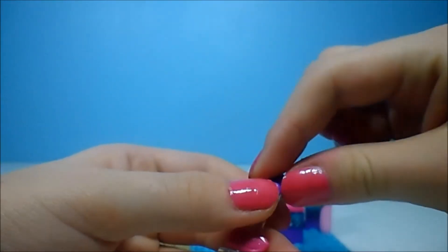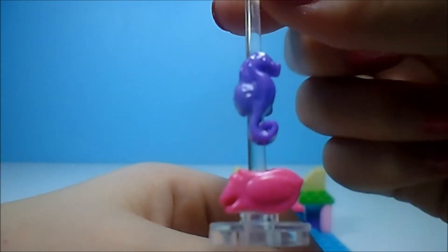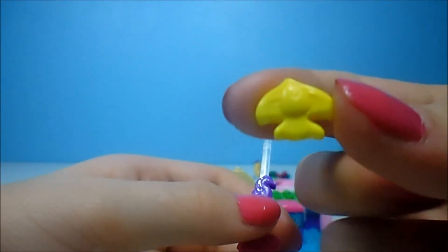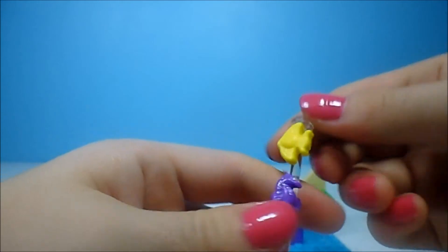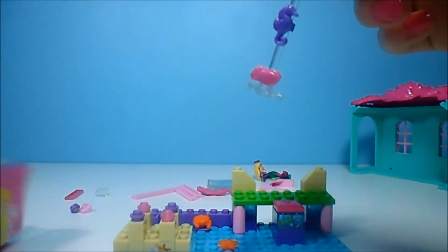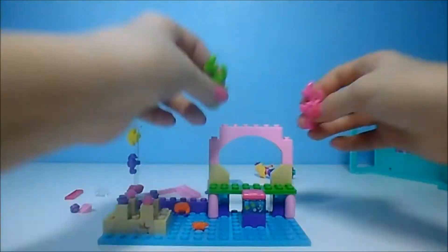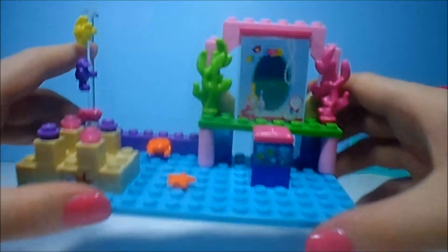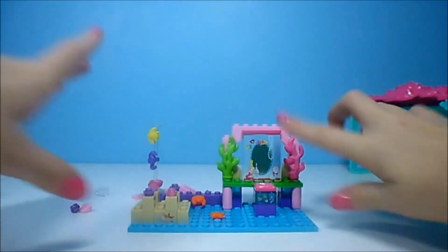And then we get a little seahorse, which is cute. I'm guessing that's like a frog — dunno. And then here, a little — I guess that's a fish. I don't know, maybe a stingray. No, that's a fish. So that's my little pillow. And you have to put this over here, and that's how you should make it.